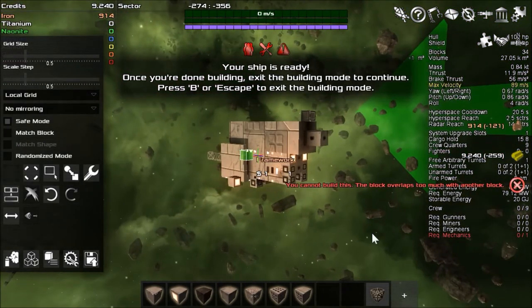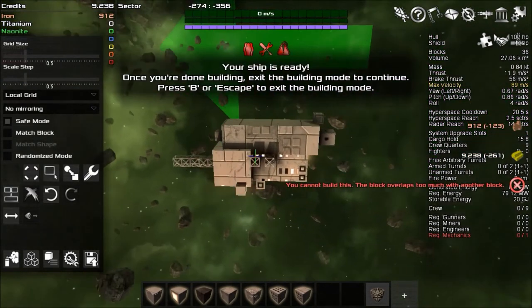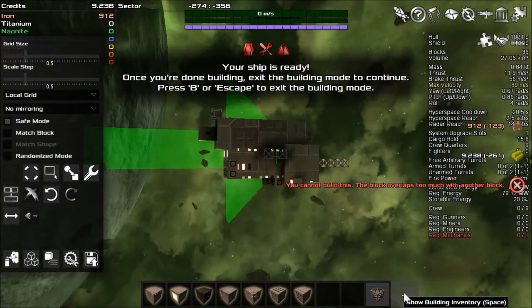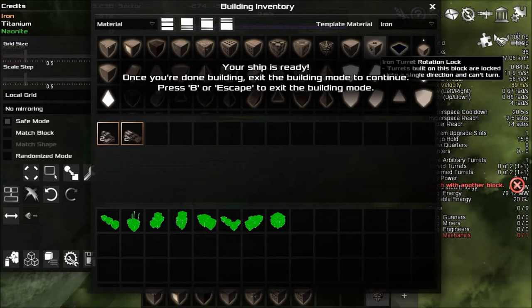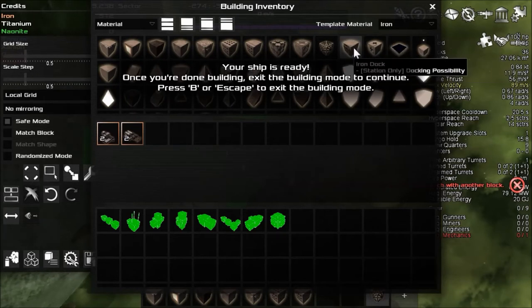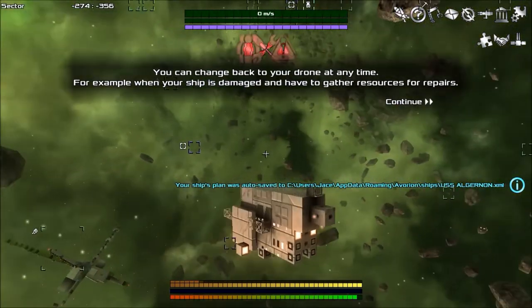We'll put one over here and over here. What else do we have — iron glow corner, different corners to make it less blocky. Iron turret rotation, iron dock for docking possibility, iron light. The ship's ready once you're done building — exit building mode to continue. Press B or Escape to exit. I have exited.